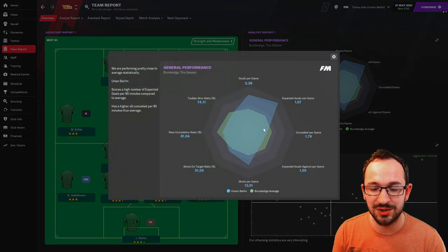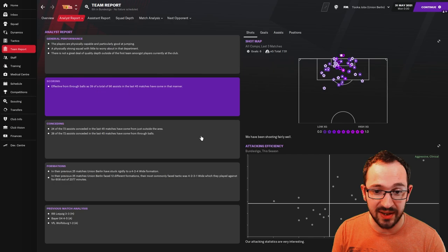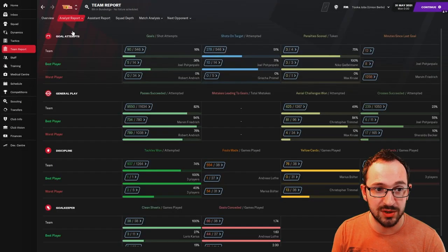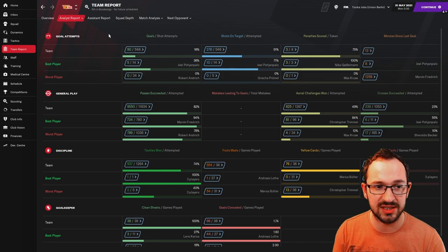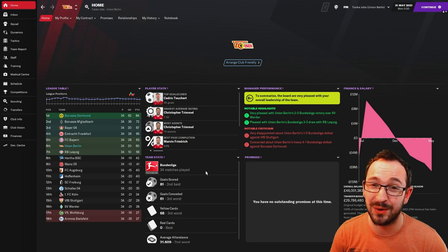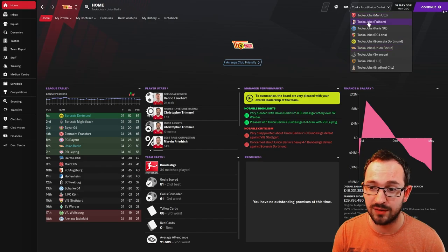Team report: a little bit worse when it comes to conceding per game but not the worst in the league. Smashing it with goals per game and shots per game. Analyst report: scoring - aggressive and clinical. Conceding - busy and leaky. Full numbers: 90 goals scored, 66 conceded. In the league: 81 goals scored (second best), 61 goals conceded (third worst).